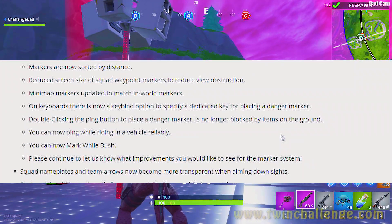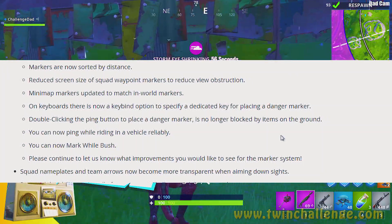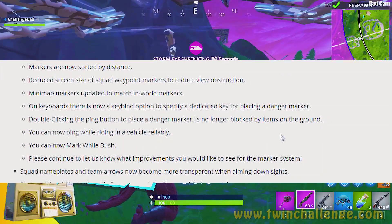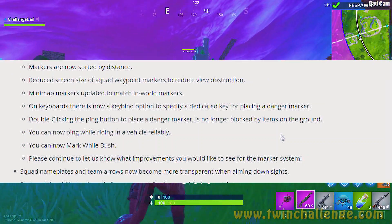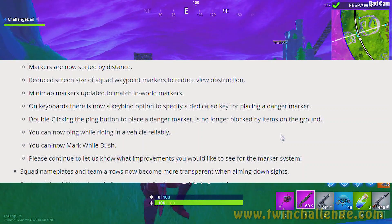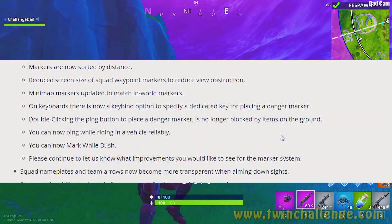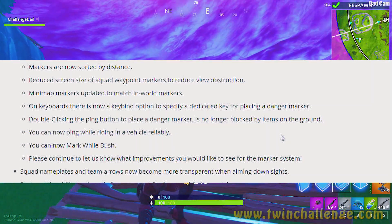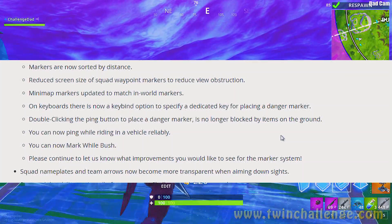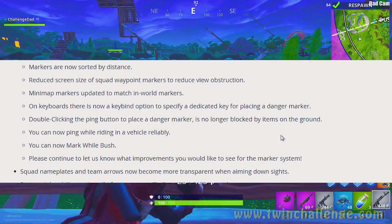Please continue to let us know what improvements you'd like for the marker system. Squad nameplates and team arrows now become more transparent when aiming down sights. They restored the ability to view all current challenges while in a match — for some reason they had removed this, and if you add something and people are using it, just leave it in. You can now apply a wrap to all slots by choosing 'apply all' when picking a wrap in the locker — a great quality-of-life improvement.